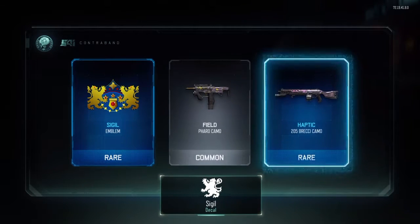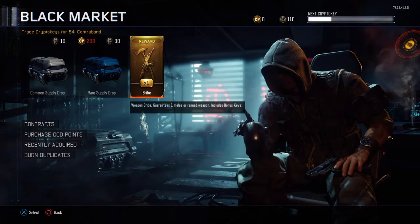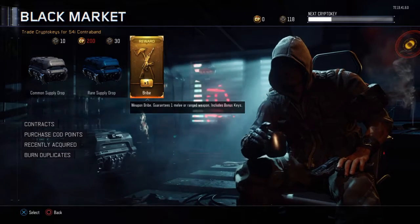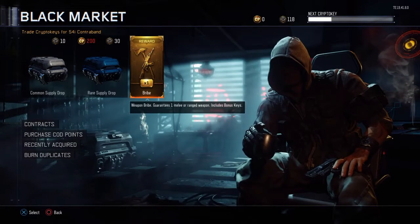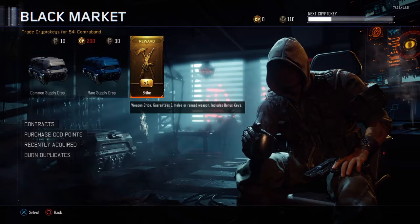I got a new arm emblem. I have right now 118 crypto keys. I'm not gonna use them today guys — I'm gonna wait for special surprise drops, and then I'm gonna start opening them.